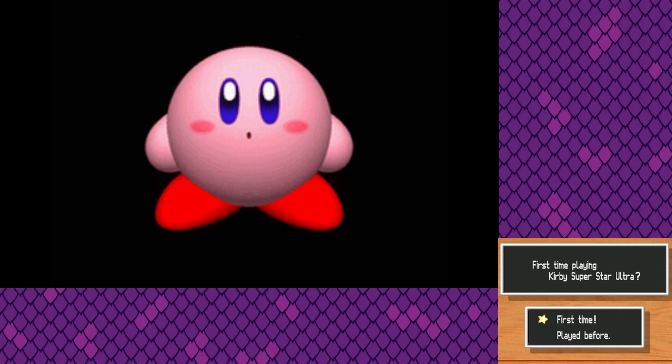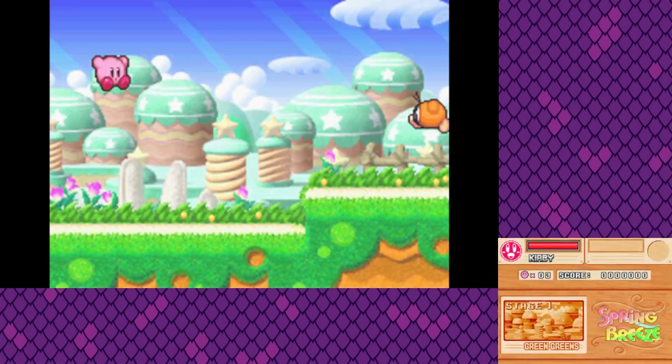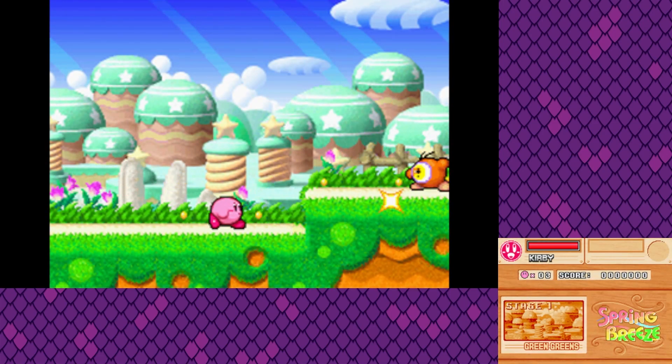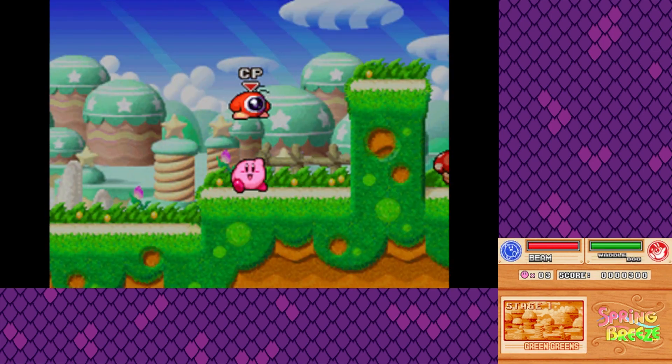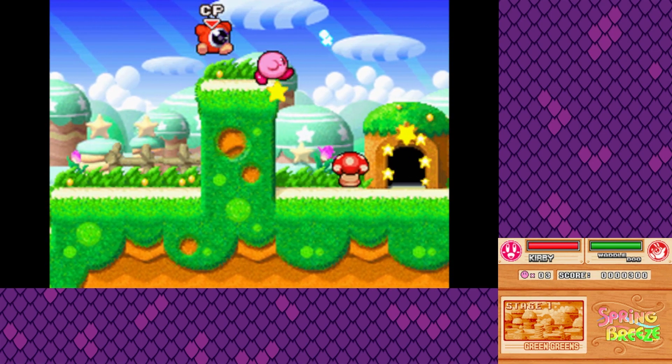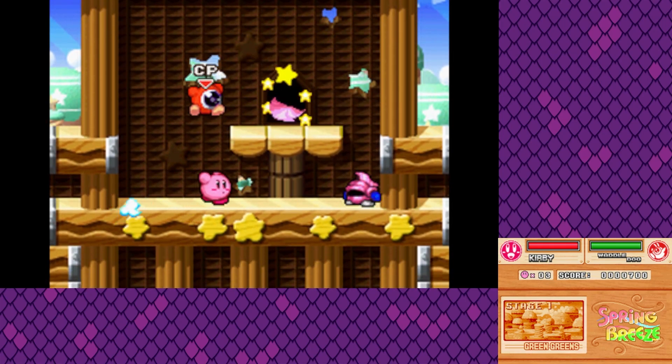Like every Kirby game, we start off with Stage 1: Green Greens! This is back when Kirby was like this for the most part. We get Beam Kirby right off the bat. Hitting X allows us to make a helper, so we can have helpers help us throughout the entire journey. It's really useful to have.